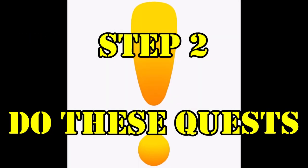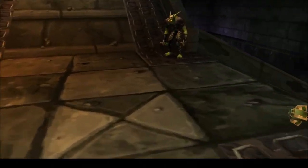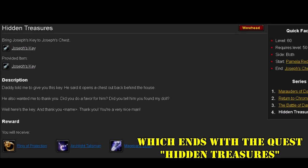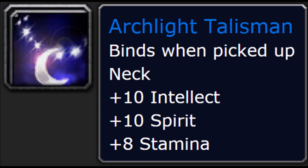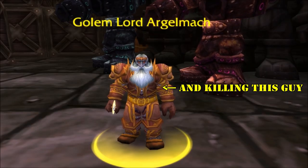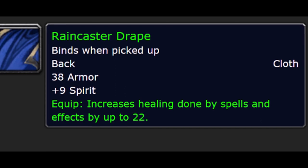Step 2: Do these quests. When you're not running BRD, LBRS, or UBRS for your various attunement quests, go out into the world and complete the following quest chains, depending on what slots you need. If you need a neck piece, do the quest chain The Battle of Darrowshire in the Eastern Plaguelands, which awards a neck with decent stats but no plus healing — the Arclight Talisman. If you're Horde and you need a cloak, make sure to get the quest Rise of the Machines in the Badlands, which involves running BRD and you'll probably knock out as you're doing your attunement anyway. This cloak is called the Ringcaster Drape, and is pretty much pre-raid Best in Slot for Horde healers.